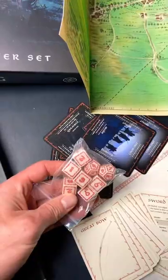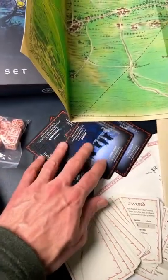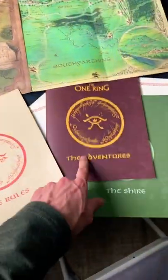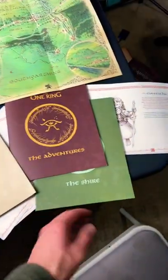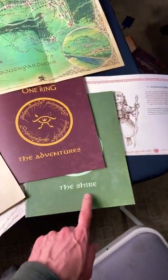The set comes with a big old two-sided map, comes with some dice, some handy reference cards, the game's got a rule book, it's got an adventure book with five short hobbit-y adventures, and it's got a really great Shire setting guide.